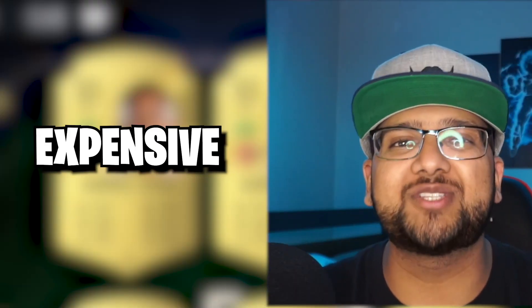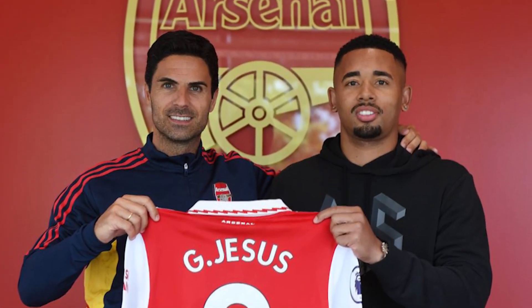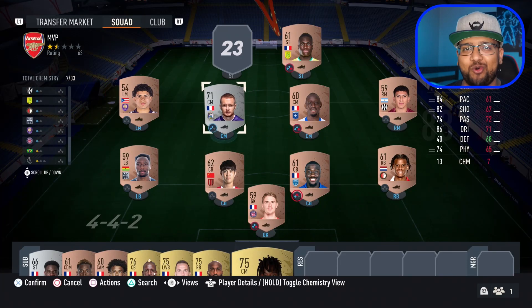The first player is going to be the most expensive from Arsenal Football Club. He recently just got a ones to watch card for his brand new move. Of course, it's going to be the new number nine for Arsenal, and that is Gabriel Jesus. He's only 15,000 coins, but let's get him in the squad.